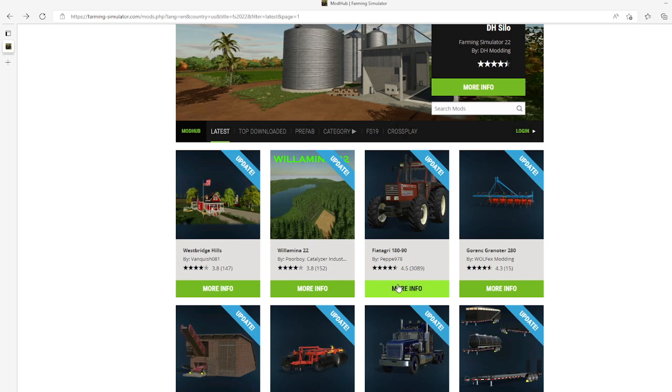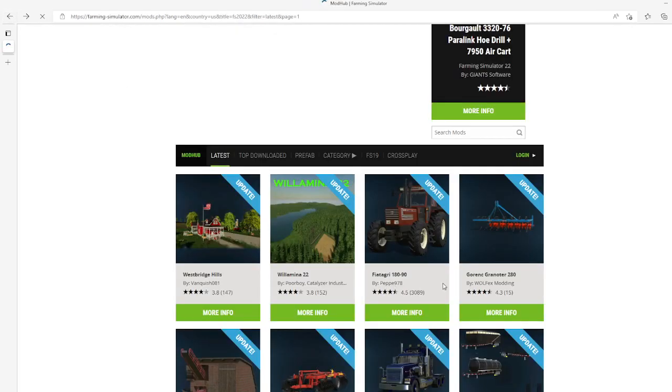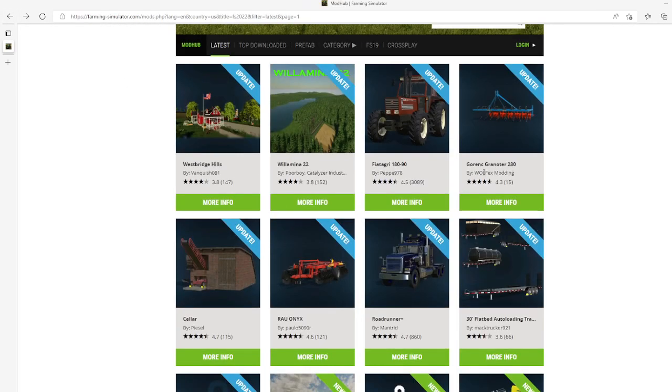Then we have an update to the Fiegrit 180/90 by Pepe978. This update is changelog 1.0.02 which includes speed ratio corrections, minor fixes, and adds an Italian custom license plate. This update came out on the 5th of July 2022, available for PC, Mac, PS4, PS5, Xbox One, and Xbox S.